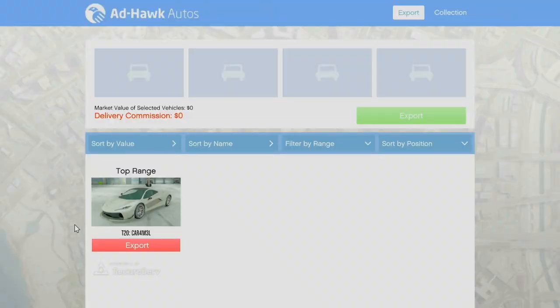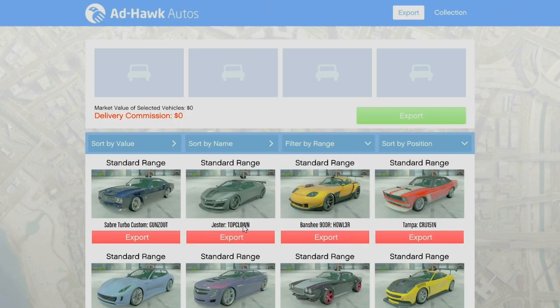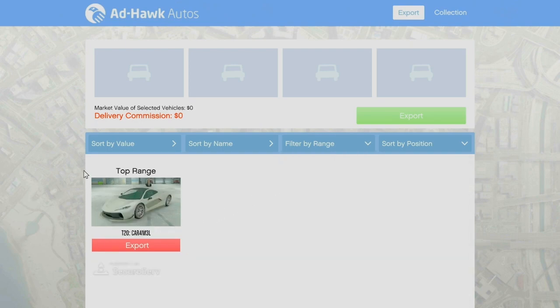There is also a way to only source high-end vehicles. When you source a vehicle it is completely random — top range, medium range, or standard range. There are 32 vehicles and you cannot get duplicates until you have all 32. So what you want to do is source all of the standard and medium range vehicles and do not sell them. Keep them there, so you'll have 10 standard and 10 medium, and any vehicle you source from that point on will be a top range vehicle — guaranteed. Getting your business to this point is very important if you want to make a lot of money.